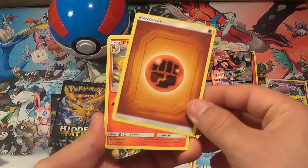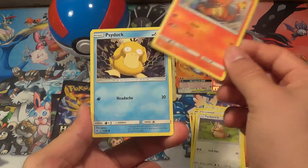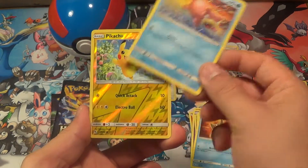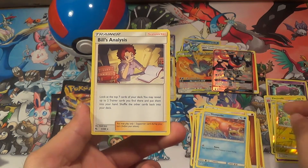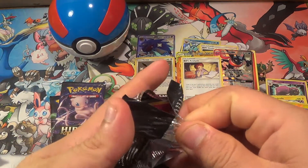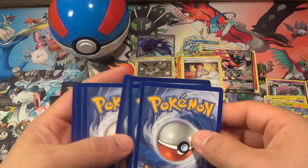Pack 6: Fire Energy, Charmeleon, Rock Grid, Farfetched, Charmander, Psyduck, Magikarp, Staryu, Slowpoke, Pikachu reverse — and a Bill's Analysis again. Another weak pack. Come on, we need some good pulls! Come on, Hidden Fates, what's going on?